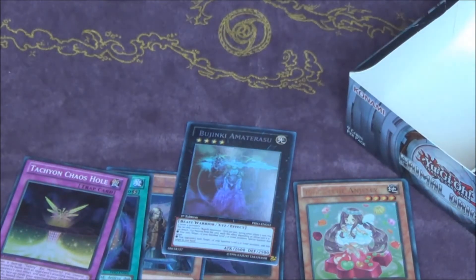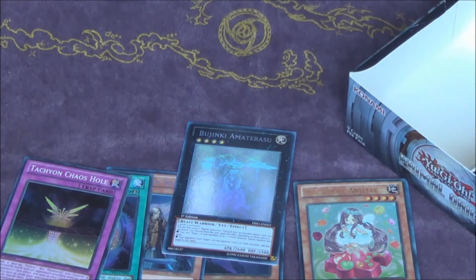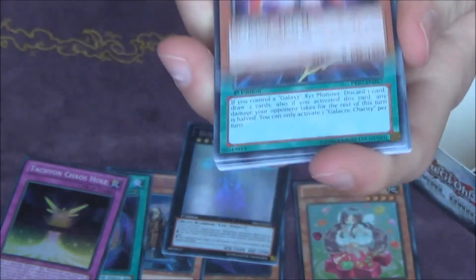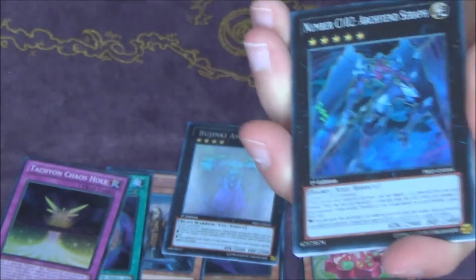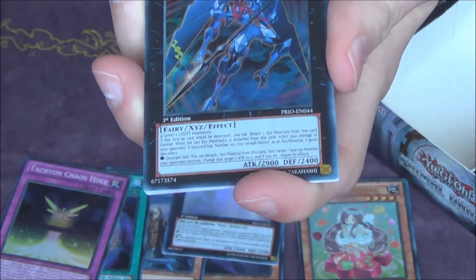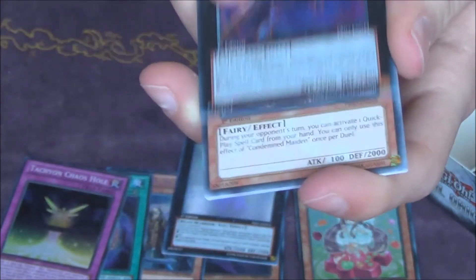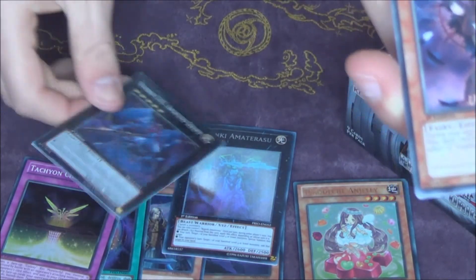Nice, nice! I'm loving these Primal Origin boxes — really cool. Chaos Number 80 Archfiend Seraph, and our first — third — yeah, our third Chaos Number 102 Archfiend Seraph. Four Level 5 light monsters — I'm not going to make that any time soon.